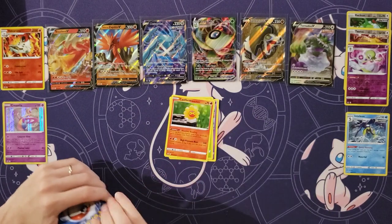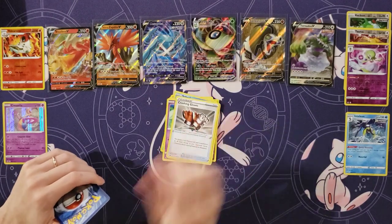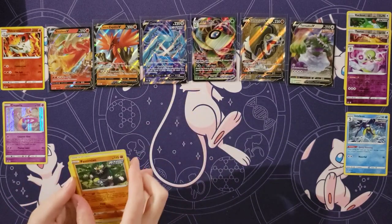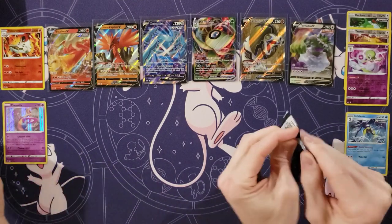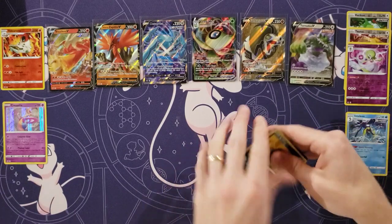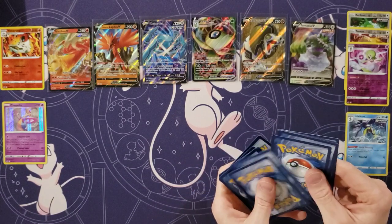Ralts. Heracross. Castform. Steel. Katina. Energy. Crushing Gloves. Honey. Impact Energy. Path to the Peak. And Passimian! Passimian's actually a really good rare. It basically increases bench damage for your Rapid Strike Pokemon — very good with Urshifu and Zoroark V. Funny that its attack is called Fling.